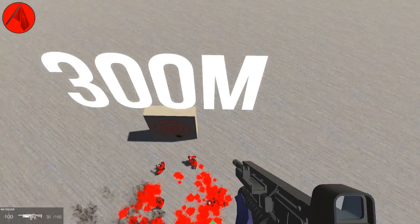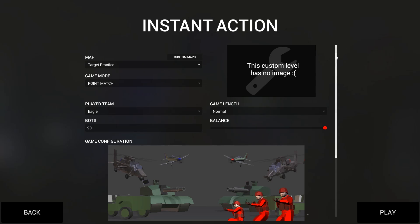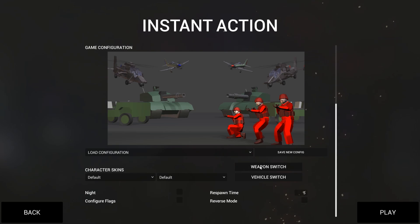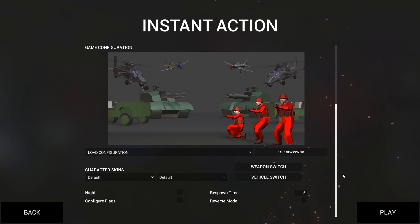As you probably noticed, these bots have no weapons. The recommended settings for this map are 90 bots, which is automatically set. The recommendation is to set balance to 100% enemy. And in weapon switch, just hit toggle all until nothing is selected, and then go in and have these target practice dummies.